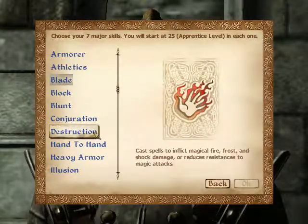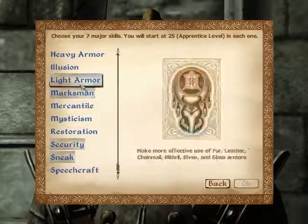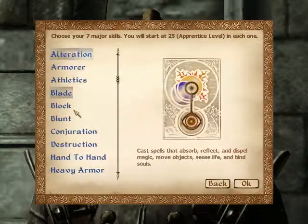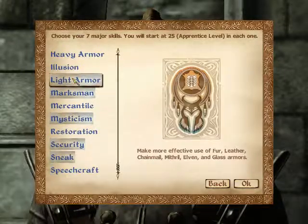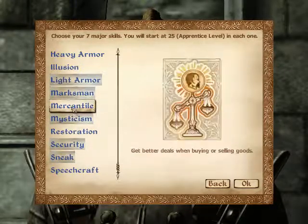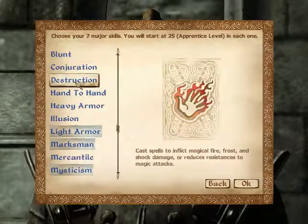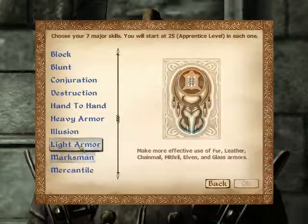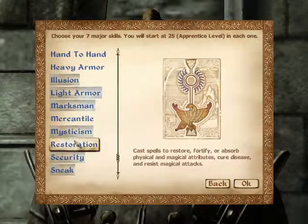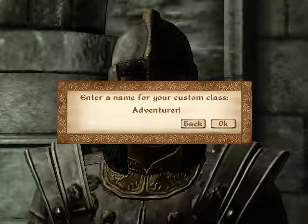Now these next skills — Alteration, I can train Alteration. Because I want Illusion and Mysticism — definitely — as well as the rest. Alright, so that's my set. That's my major class.